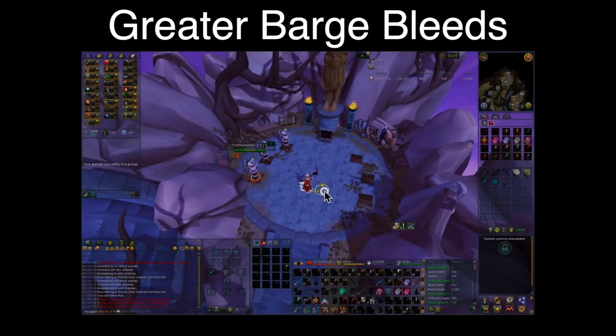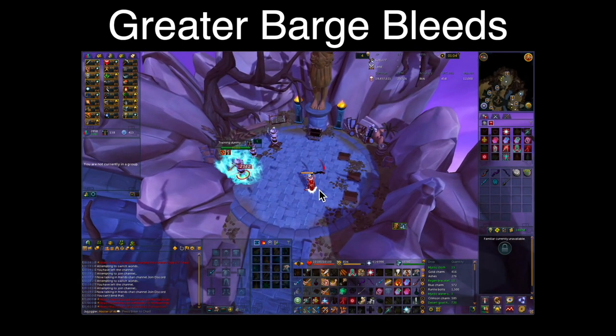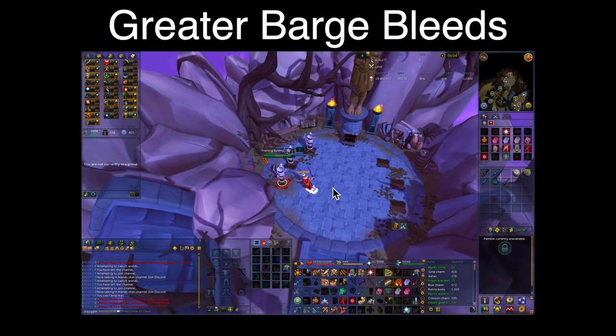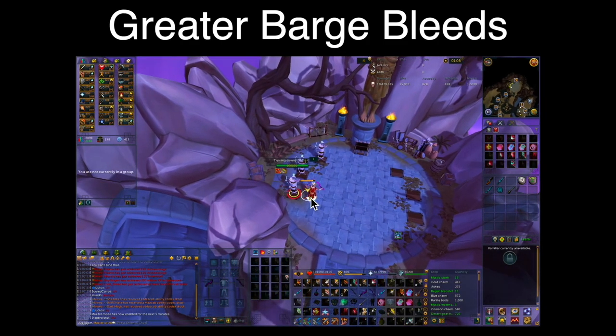Lastly, stalling Greater Barge bleeds. When you stall a Greater Barge bleed, the first hit gets stalled like any normal ability, but the last three hits will continue to deal damage as they normally would even if you're out of attack range. So if I barge the dummy and then run away and stall my Assault, the first hit gets stalled but the second, third and fourth hits continue to deal damage as shown. I can then release the first hit by standing next to the dummy and releasing it with something like Decimate.